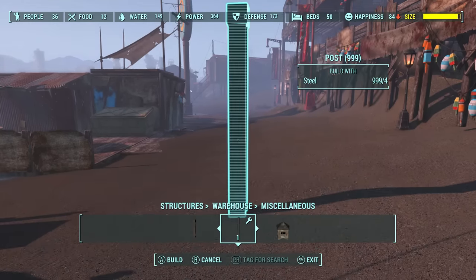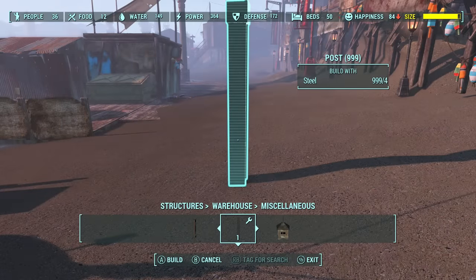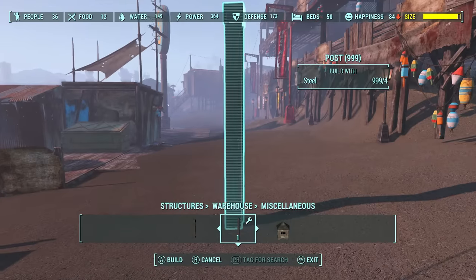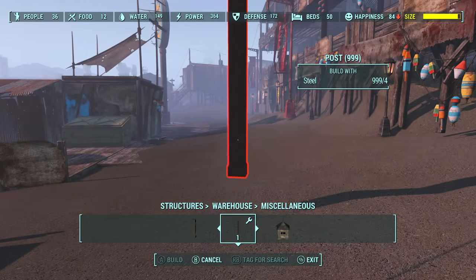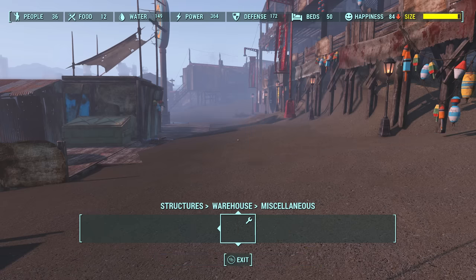Before we go into detail about the pillar, I'm going to explain some useful workshop controls. The first is being able to move a workshop object without your character moving — you simply have to hold down the build button while moving the object around and that keeps your character and camera in place. To change an object's height without moving anything else, hold down the build button plus left bumper on controller, or mouse scroll while holding the E key on keyboard.